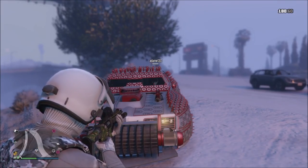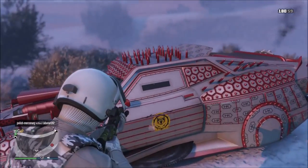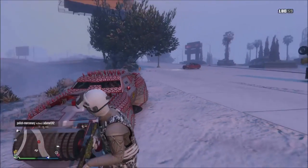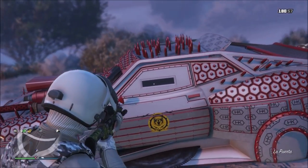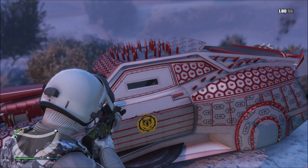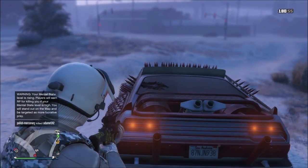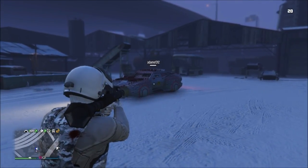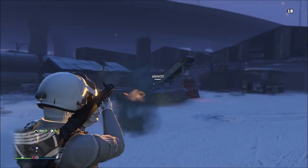In a damage resistance test, what's really disappointing about this vehicle is it has no bulletproof windows. I still recommend the future variant though, because the windows are a lot smaller, which makes your chances of getting shot a lot less likely — but they're not bulletproof. The back is very exposed, so you can get shot there easily, and it has no armor at the rear whatsoever. In explosive resistance, the Imperator takes two RPGs — the exact same as its competitor, the ZR380.